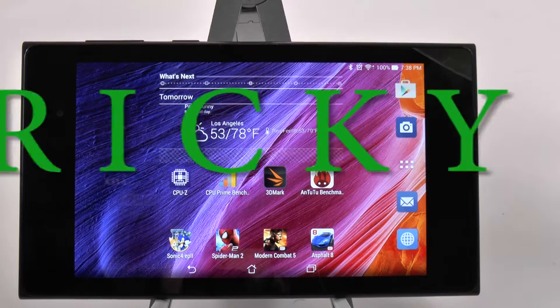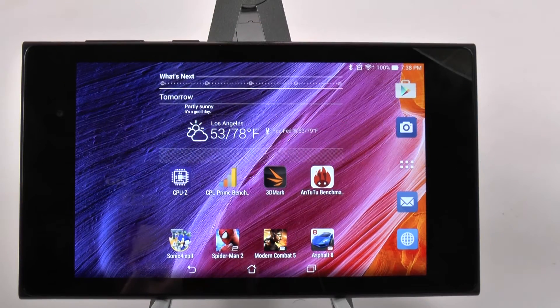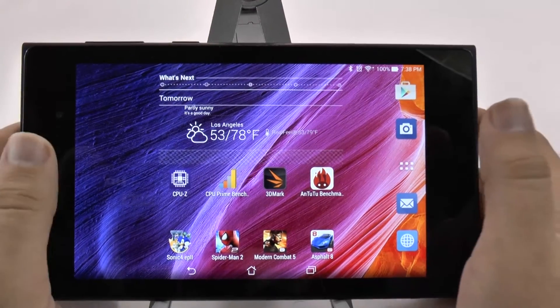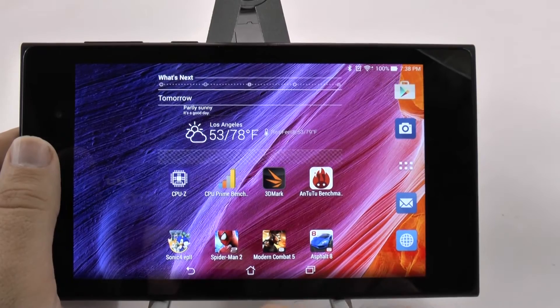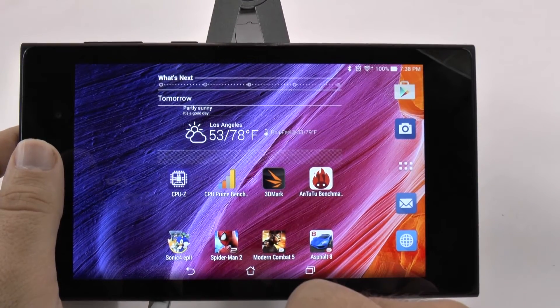Hello, this is Ricky, the Android Guy. Hey guys, today we're doing another gaming review and this is for the Asus Memo Pad 7. This is the ME572C version, so make sure you note that. We're gonna start off with all these games — Sonic, then Spider-Man 2, Modern Combat 5, and then Asphalt 8. So let's try it out.